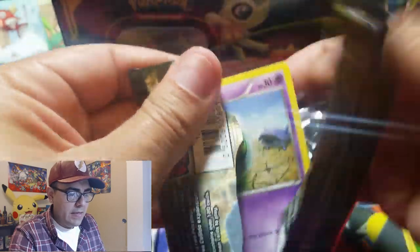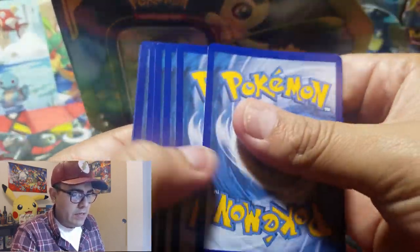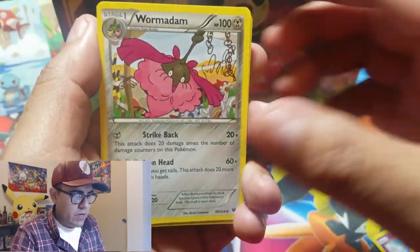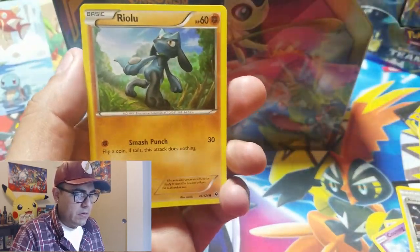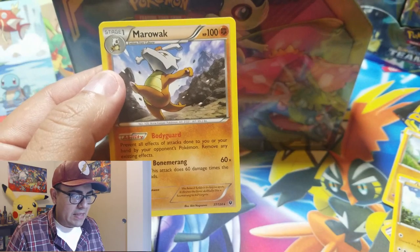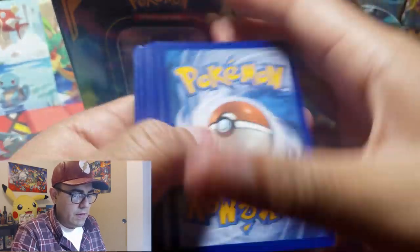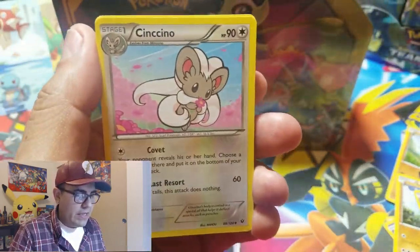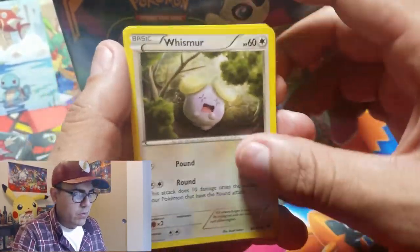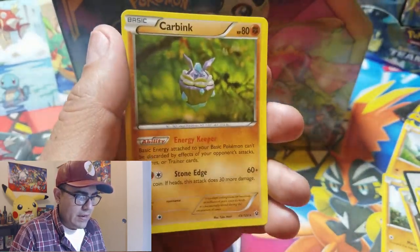Starting with our first regular pack pull — Fates Collide pack one. We get the Devolution Spray, Wormadam, Alakazam Spirit Link, Solosis, Riolu, Spoink, Diglett, Larvitar, reverse holographic Lastele, and Marowak as our rare. Opening the second Fates Collide pack: Cinccino, Devolution Spray, Ocean, Whisper, Fennekin, Solosis, Snivy, Meowstic, reverse holographic, and Carvanha as our rare.